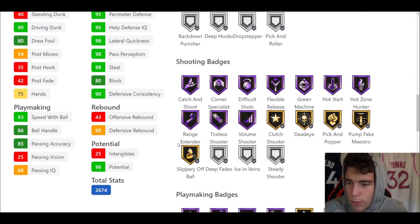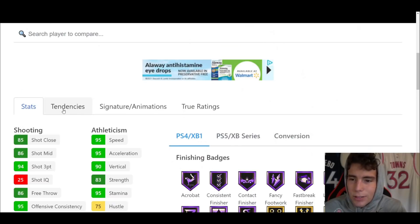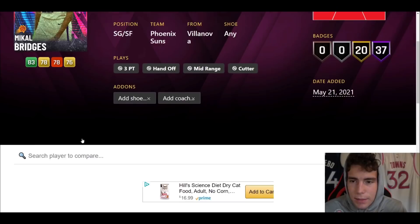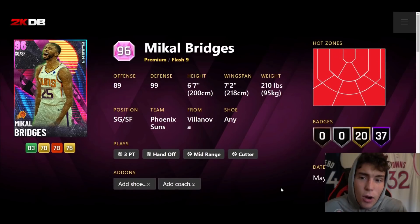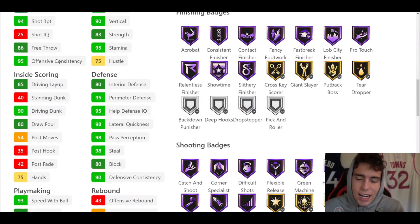Hall of Fame showtime, flexible, range, style shooter, quick first step, unpluckable. Defensively he's going to be absolutely elite, and tendency-wise absolutely elite. Jump shot 80 — it's a release that splits the community but I think it's going to be solid on Mikal Bridges. Quick dribble style, pro two sides escape, pro three moving behind the back, pro two tween. I think Mikal Bridges is going to be solid — he kind of reminds me stat-wise of a mini Kawhi Leonard.